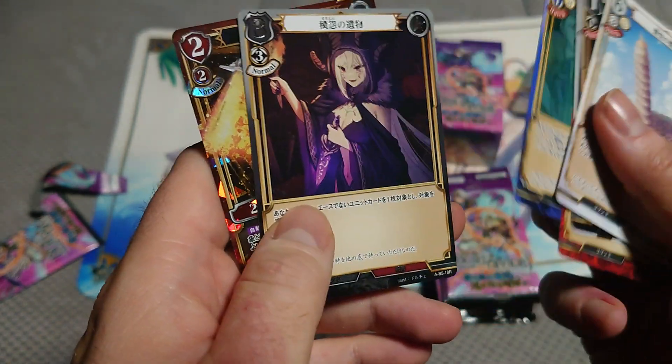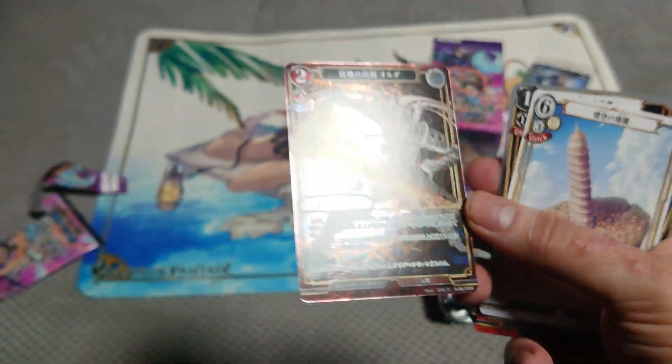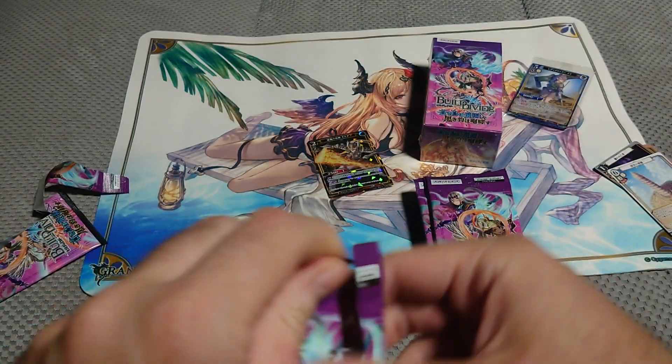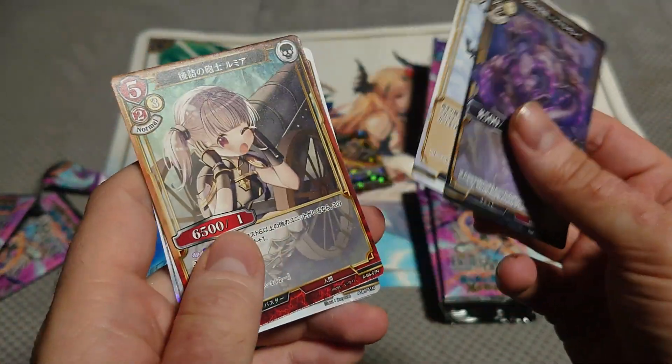Yeah, it's grown on me — it's gotten better. Our first SR. There are two types of R: where it's all cut in foil, or just part of it. I prefer where it's just a part of it.